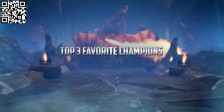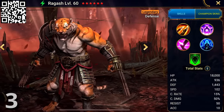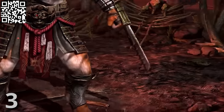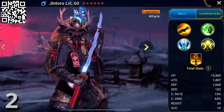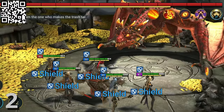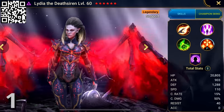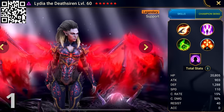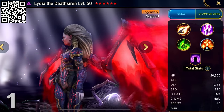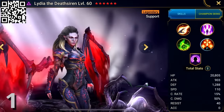My third favourite is Ragash — he's a literal tiger with claw swords. In second is Jin Toro; the costume details are insanely cool and his stats are pretty OP, especially against bosses. And my number one has to be Lydia the Death Siren. Her aesthetic is awesome, but she's also an insanely powerful support champion. It's a fun challenge to unlock her in-game, and she can really turn the tide in arena battles with her block revive ability.